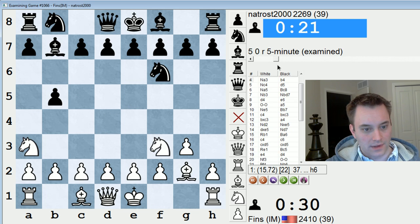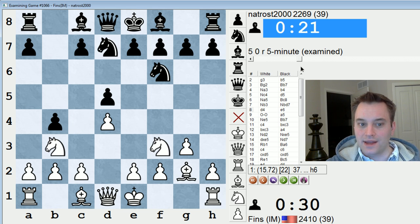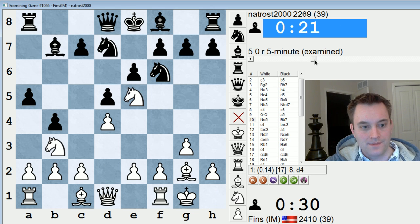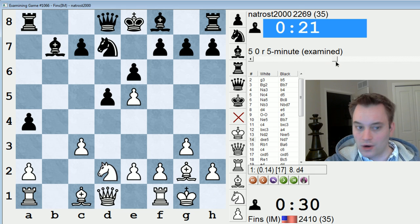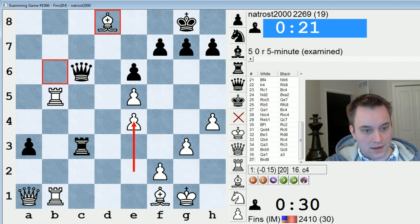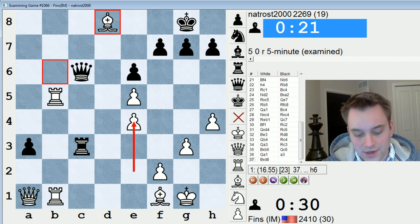So, interesting line — this idea with B5, the extended fianchetto. I think White can get an edge against this line, but you see it leads to original positions. Probably I should have played to undermine his queen side a little faster than I did. It's paradoxical, but Rook B1 — the rook move with tempo on the bishop — is probably a mistake, because after Bishop A6, it's harder for me to get E4 in. But yeah, a nice victory nonetheless. I'm happy with the way I played that. All right, hope you guys enjoyed this video, and I'll be back again soon with another one. Talk to you guys later, bye.